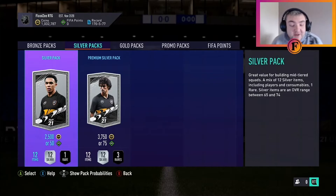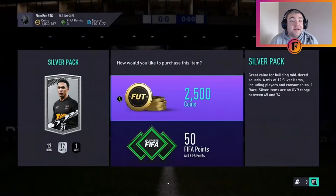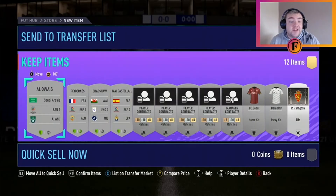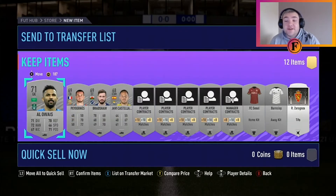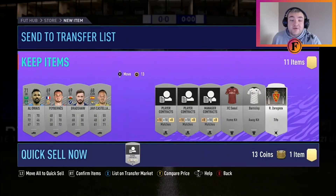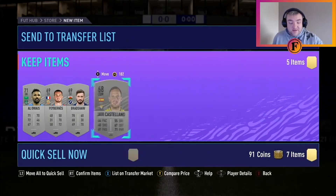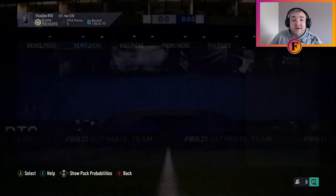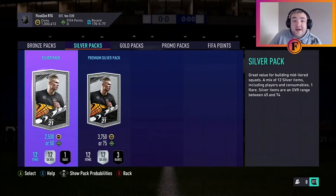We're back and going on to silver packs. We're opening 25,000 coins worth of silver packs — they're 2,500 coins each, so that's 10 packs. I'll open the first one and then skip to anything notable after that. We get one league SBC and three non-leagues in the first pack — I'm not really counting the minor leagues. Quick selling those gives us 126 coins. The second pack also gives one league SBC and three non-league. I'll keep doing that for the remaining packs and come back if I get anything good.